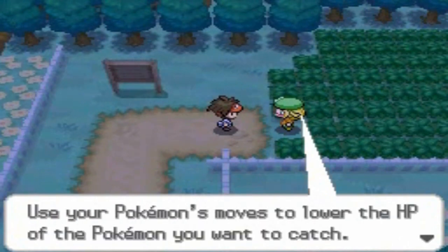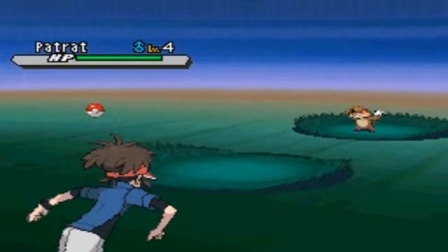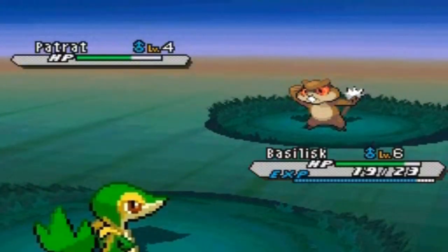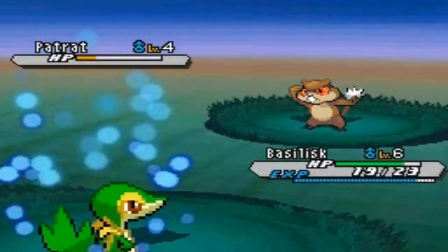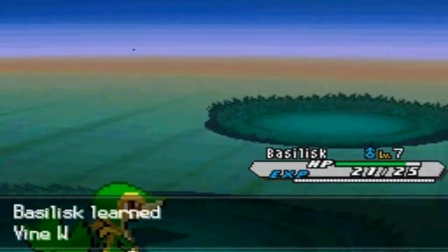Next we've got to go to Floccesy Town to give Hugh his second town map since he's impatient. We get attacked by a Patrat — we're just going to beat it. I mentioned this in the last episode: I started this walkthrough about four months back when my first vacation started and completely forgot about it until now. I recorded 20 episodes of this Pokemon White 2 walkthrough so we will have plenty of material. Basilisk levels up to level 7 and learns Vine Whip!